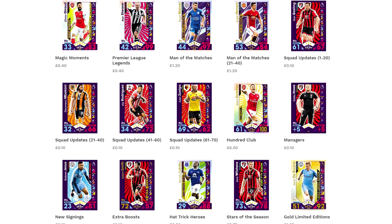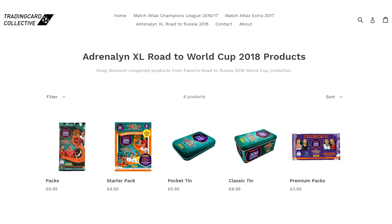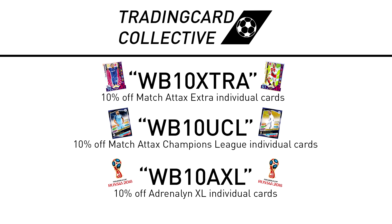For cheap and reliable individual match tags, Adrenaline XL cards and discounted unopened products, check out tradingcardcollective.co.uk with the link down below. If you use the discounts on your screen, you will get 10% off cards.